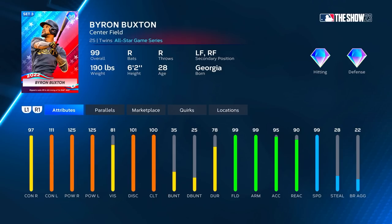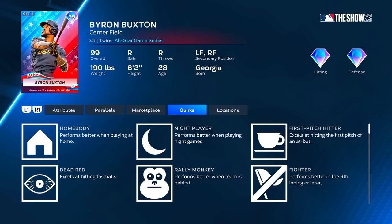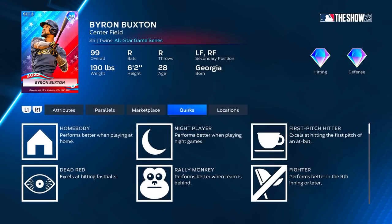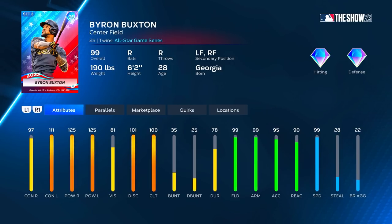The 100 clutch doesn't look great either — it makes him better vs. right but drops contact vs. lefty significantly. He doesn't have shortstop secondary, so we can't use Jimmy Ro's boost; we're just going to use him straight up. He has some good quirks: home body, night player, first pitch hitter, dead red, rally monkey, fighter, and table setter. He's really only missing bad ball hitter, unfazed, and breaking ball hitter. We're going to play him in center and lead him off.